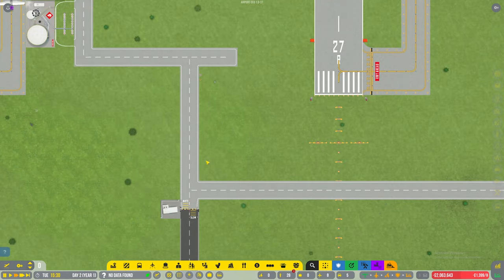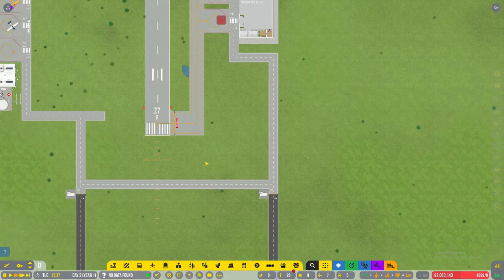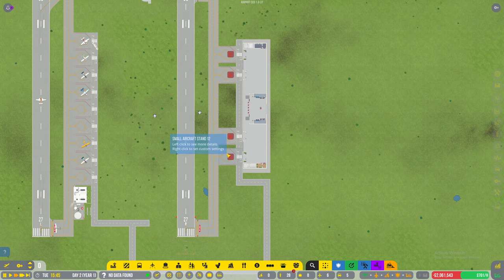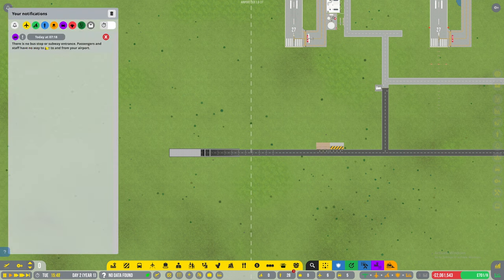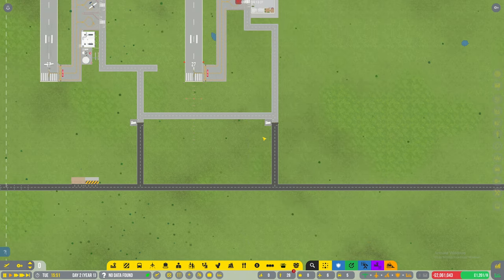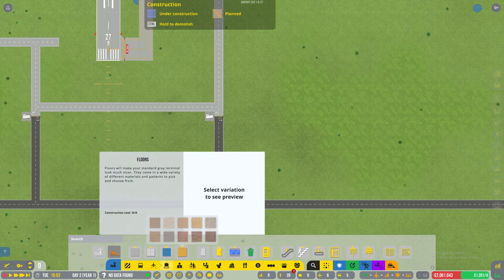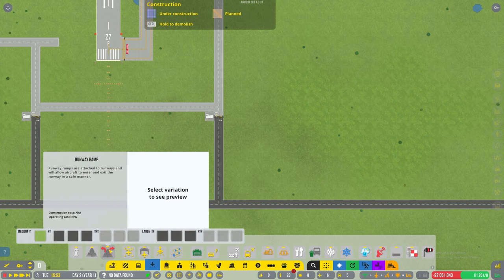Speed it up a little bit please. Got no bus drop-offs, that needs car parks. I'm not getting any spawn - there's no bus stop or subway for passengers. Okay so there's no bus stops, I know about the bus stops. So let's pause it and work on some car parking spaces.